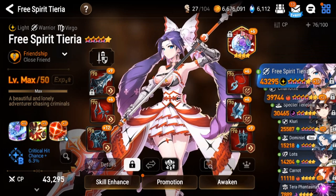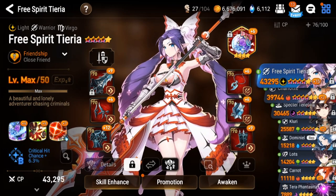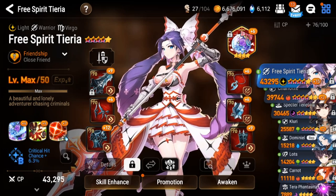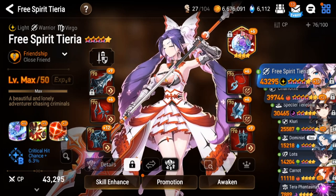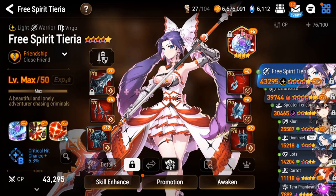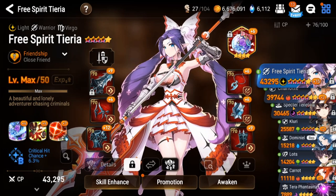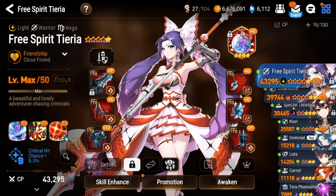Right now is a really great time to start because you get that RGB selector, and on top of that they're still doing the 70 free summons — 10 free covenant summons a day — so there's another chance to pull something really good. On top of that, you have your free moonlight five-star hero that you can pull from the moonlight selector.